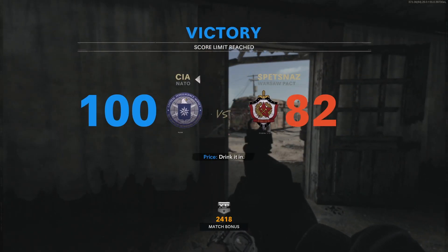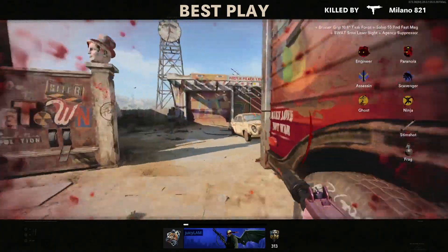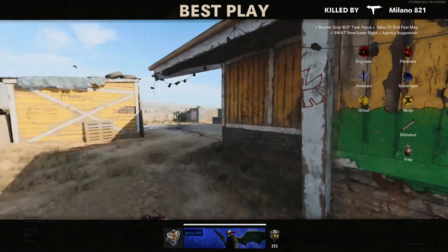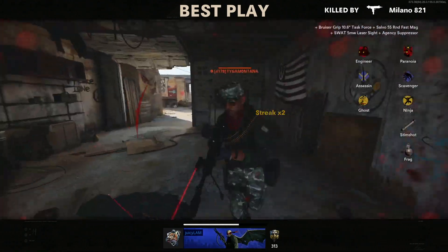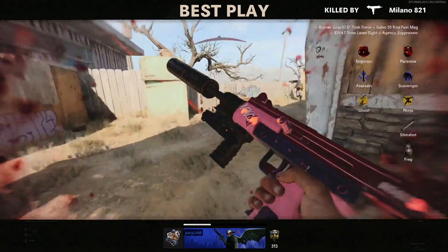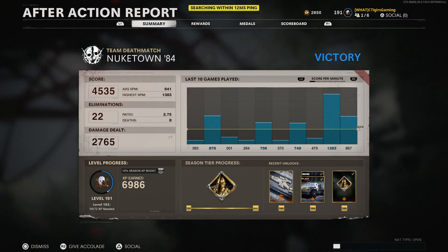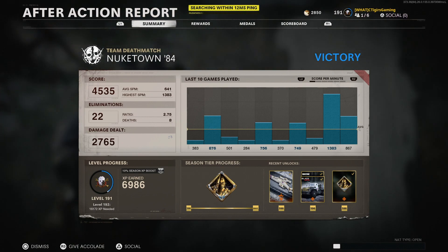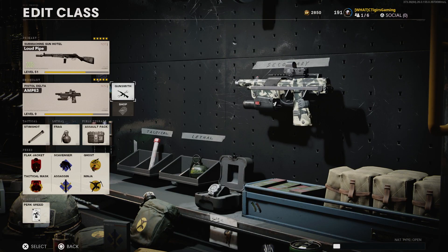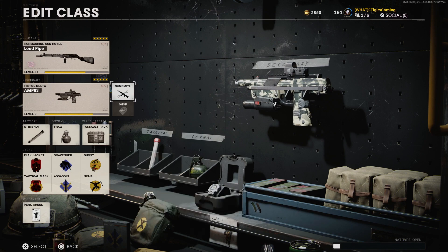I must tell you guys — make sure you unlock this weapon through zombies, it is much easier. You need to unlock it and use it because believe me, this is going to be the next overpowered pistol — I'll go as far as saying the next overpowered weapon in Black Ops Cold War, especially if you max it out with the right attachments. In our second game on Nuketown we managed to go 22 and 8 — this weapon absolutely slaps! Super fun to use, I recommend you guys unlock it and try it out. Thanks for watching!